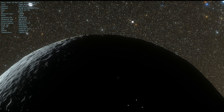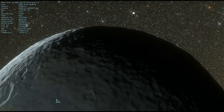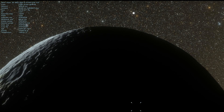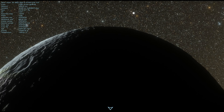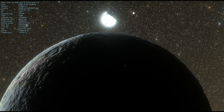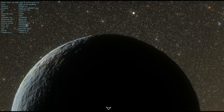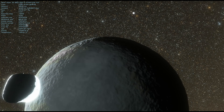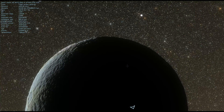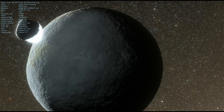Our own Moon also produces reflectivity and it actually even produces a little bit of warmth that reaches Earth. It's not a lot, but you can technically measure it — the actual amount of energy produced by our Moon's reflectivity that reaches Earth is equivalent to about one one-thousandth of a single degree, in other words something like one milli-Kelvin. But if you were to have a lot of these moons, and if they were closer and more reflective, they would actually produce enough energy to warm up the dark side and create livable, habitable conditions.